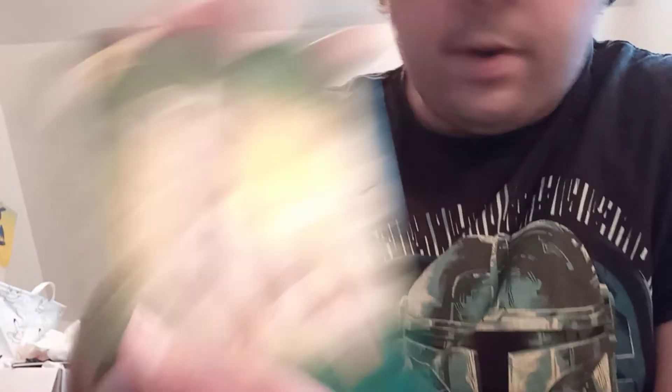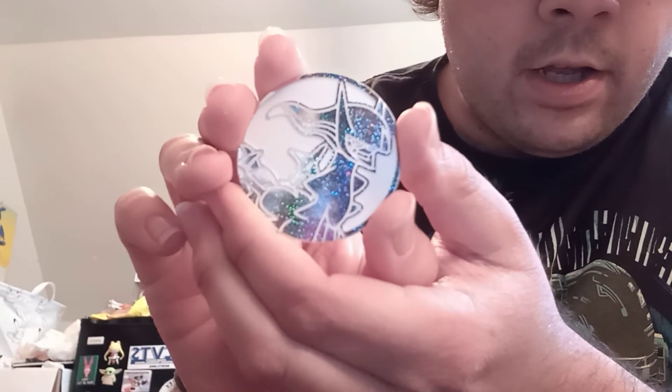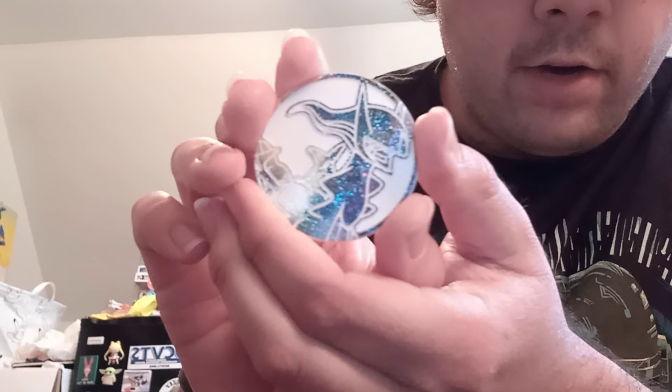And then Arceus is right in front, and each particular page has the same pattern throughout. This is a little bit different compared to past notepads, especially considering it's got a cover. Here's the coin, which is really cool — nice and shiny, almost like a night sky with a silver-ish color — an Arceus coin right there.